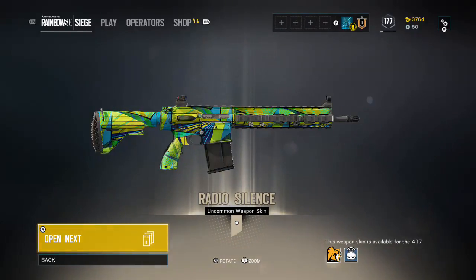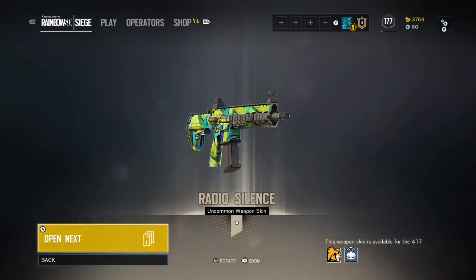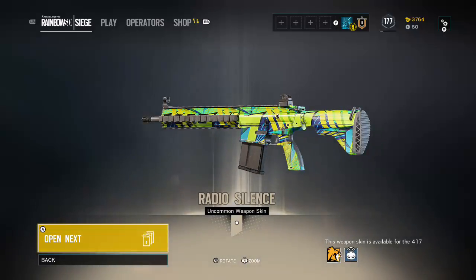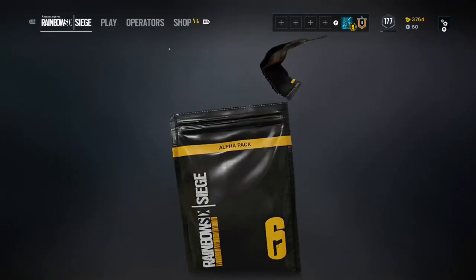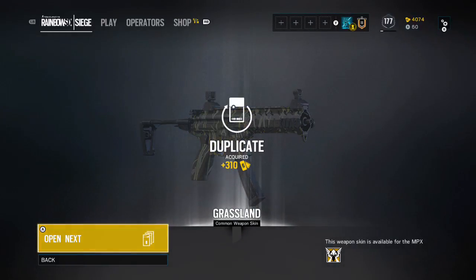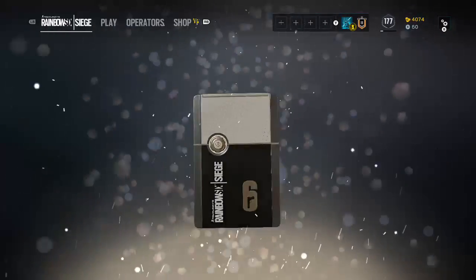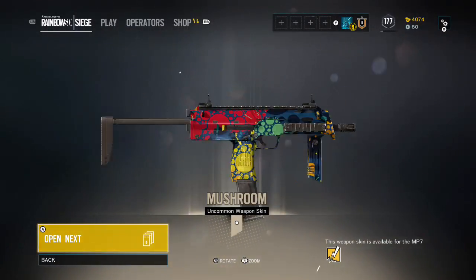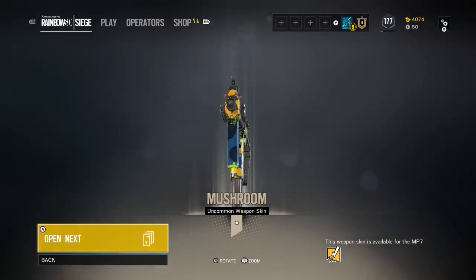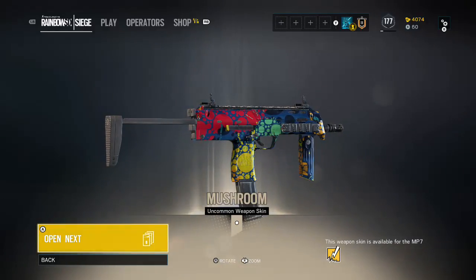I like the pattern of this one — uncommon weapon skin, Radio Silence. Looks kind of neat, it's for Twitch's and Lion's 417. Looks pretty cool. Another common — then uncommon, Mushroom, for Bandit's MP7. I wonder why they put that on Bandit's gun. Let's move on.